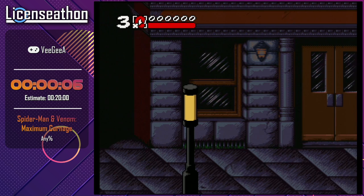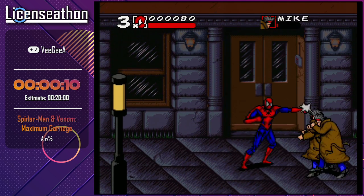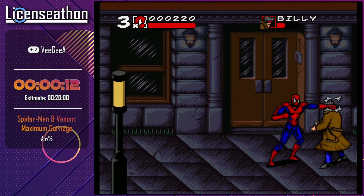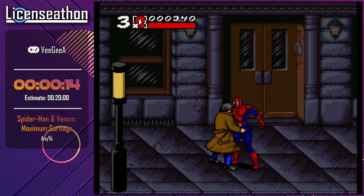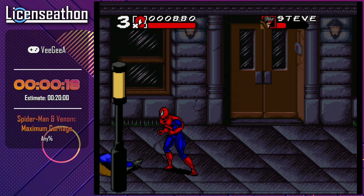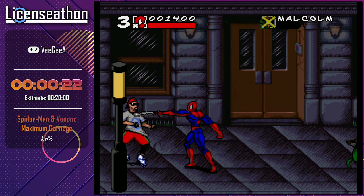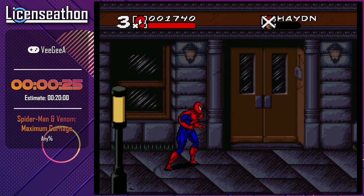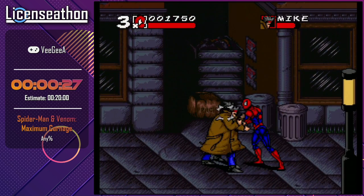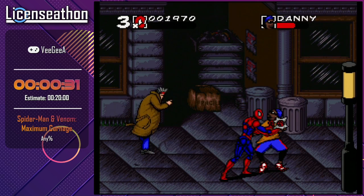The first thing we're going to be doing is a bunch of shot cancels. Every hit you can cancel by pressing down then up — this allows you to continue your combo infinitely. There's an infinite hit stun that you can essentially manipulate throughout this entire game. Every enemy can be hit by this, and it makes this game a punch easier.